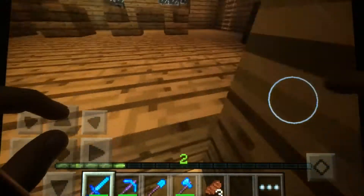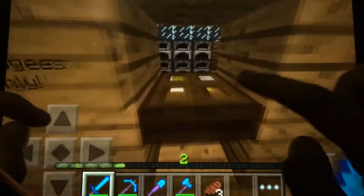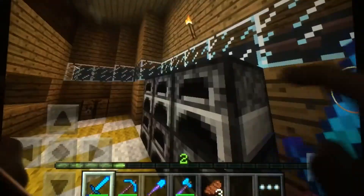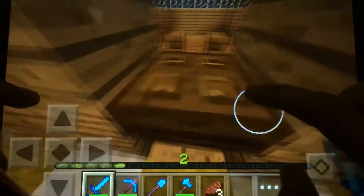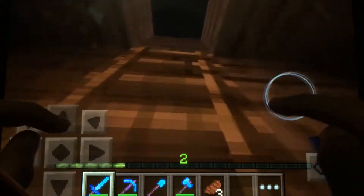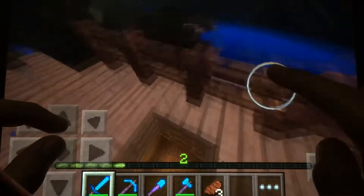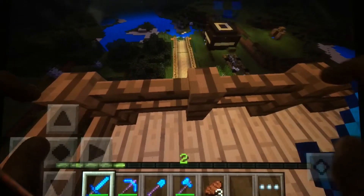Up here on the second floor I have my kitchen. This is employees only - what you would do is you would cook the food and then drop it out here. So this was my little restaurant thing. Here we are on the rooftops with a view of the world - it's raining right now.